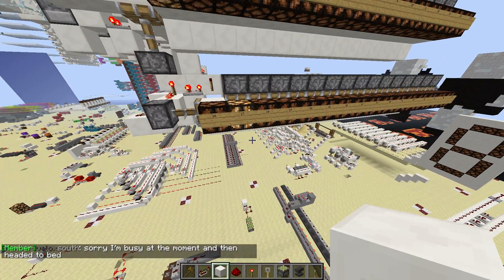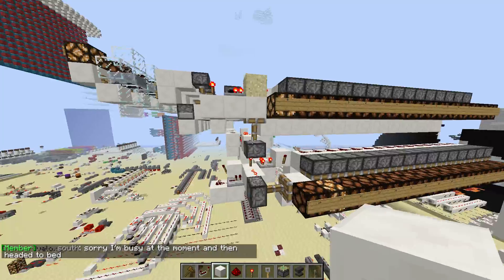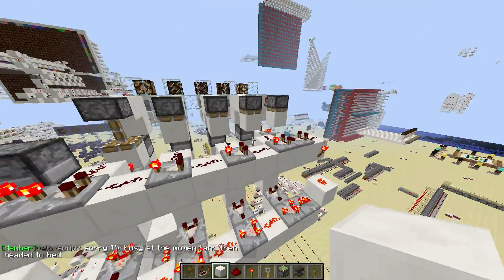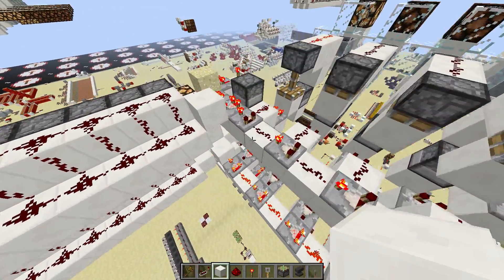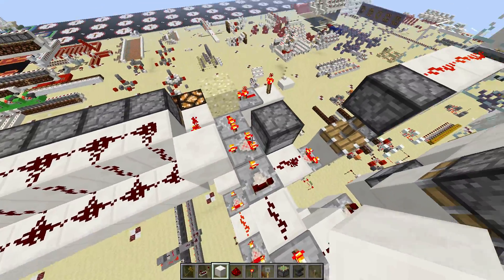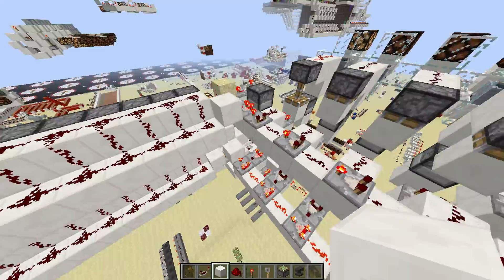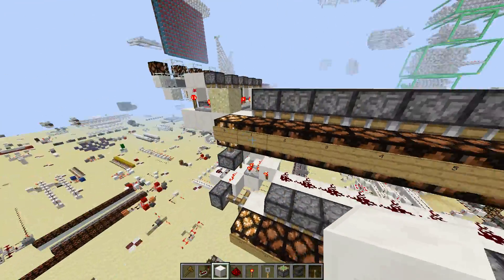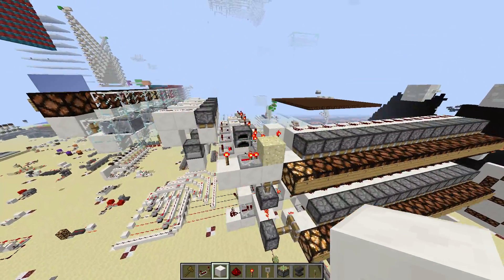It just has two different rows here for decoding, and they switch back and forth. When this one's on, it'll shut this one off, turning on this torch to power the side of that comparator so that the back and side inputs are the same, which will shut off this line so that it can only come out here. So 16 — just that one will be on.